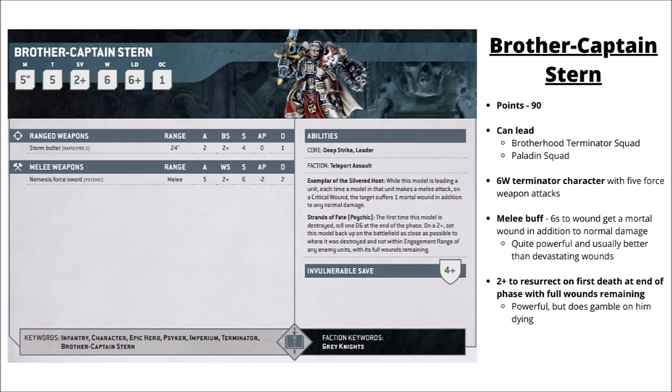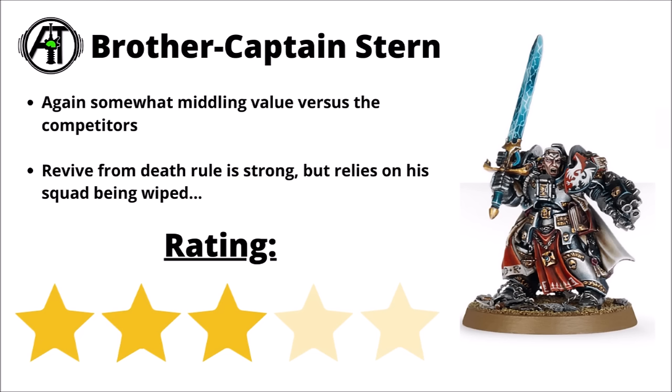As a slightly different flavour of Brother Captain there's Brother Captain Stern — 90 points, can lead the same units. He loses his fancy gun and swaps his damage output boost for getting mortal wounds on critical wounds in melee, which helps the lead unit punch up a bit better against things like tanks and vehicles — something Grey Knights need help with. He also comes with a 2-plus chance to resurrect on death, getting to set himself up with 6 wounds remaining again. Like the standard Brother Captain though, he's considered a little middling versus the competition. The revive on death is certainly very powerful, though such rules rely on the entire squad being wiped out to take effect, so perhaps often just make the best of a bad situation. I've chosen to rate him a 3 out of 5.